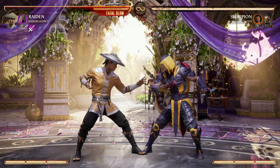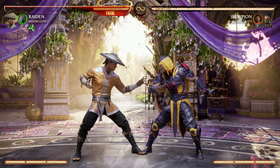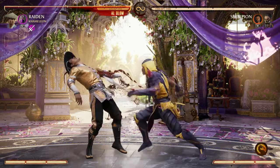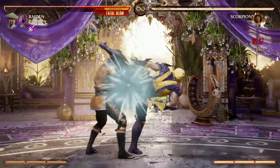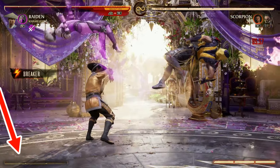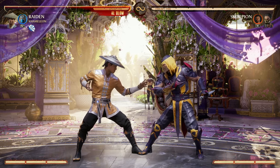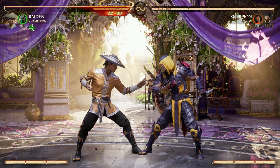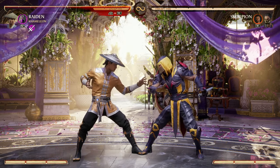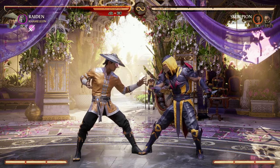Now let's talk about breaking out of a combo. This mechanic is very different between both games. In Mortal Kombat 1, they brought back the feature called Breaker. As you can see, it uses all three bars of your super meter — pretty resource expensive — and it breaks you out of a combo, resetting the fight and making you decide what your next move is. That is the biggest breakaway mechanic in Mortal Kombat 1 and it's very different from Mortal Kombat 11.